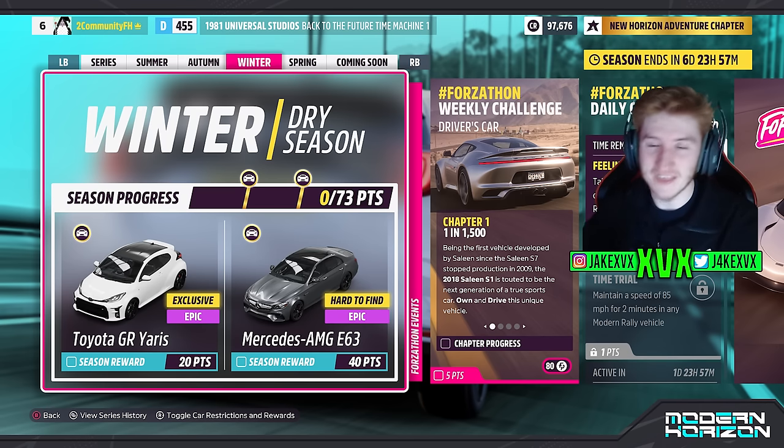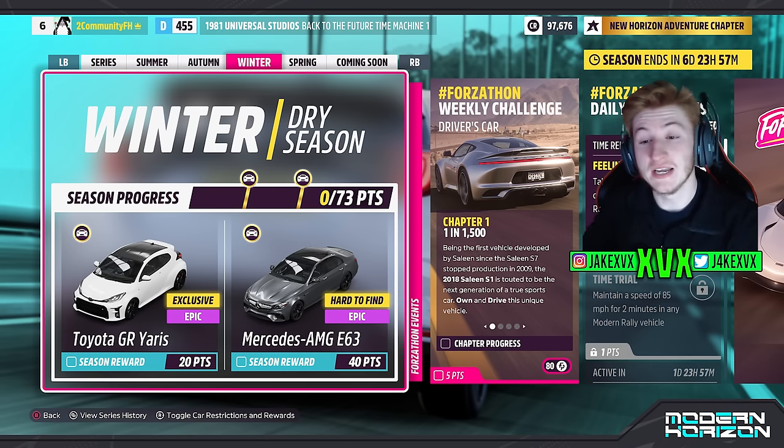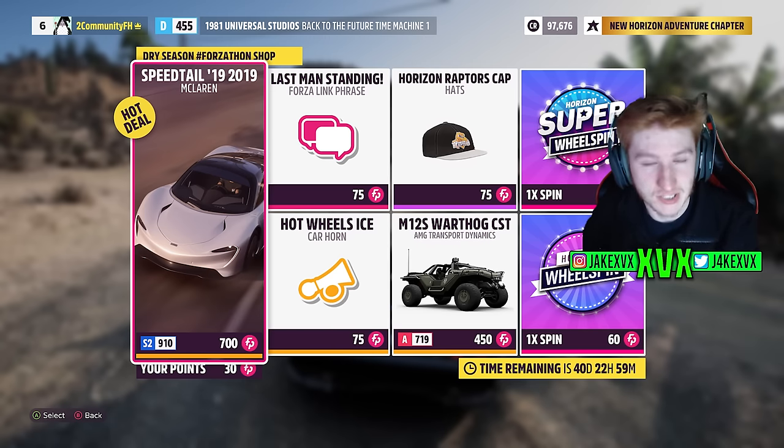The third week, which is Winter: for 20 points you can get the next new car — the long-awaited Toyota GR Yaris — and then for 40 points the Mercedes AMG E63. The Forzathon Shop for that third week has a McLaren Speedtail, the Warthog, Horizon Raptor's hat, a Hot Wheels ice horn, and a Last Man Standing phrase.